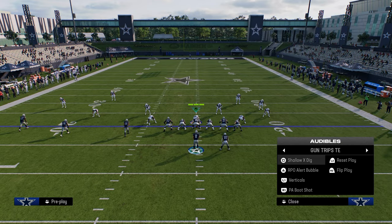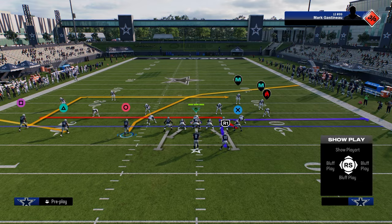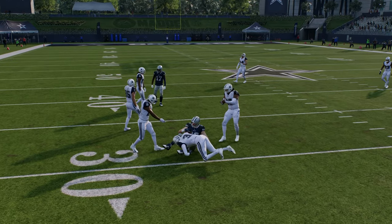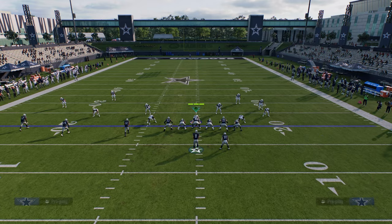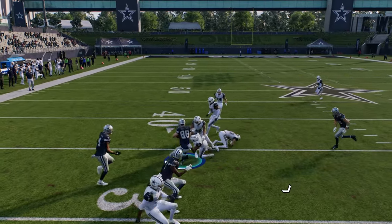The next play is shallow dig. All we're going to do is flat this outside receiver and snap the ball. You're going to see we take advantage of that hook curl — if they're not putting their hook curls on five, that's where stuff like this really starts to hurt them. Because you can just dump this down to this drag every single time — it's just super open.